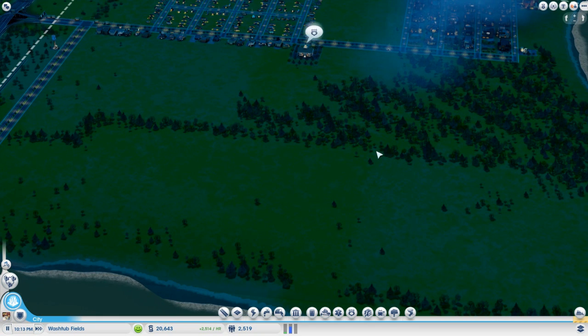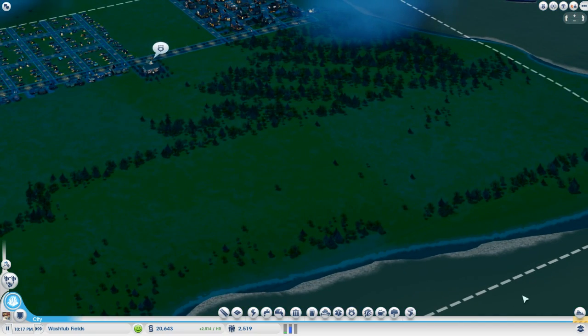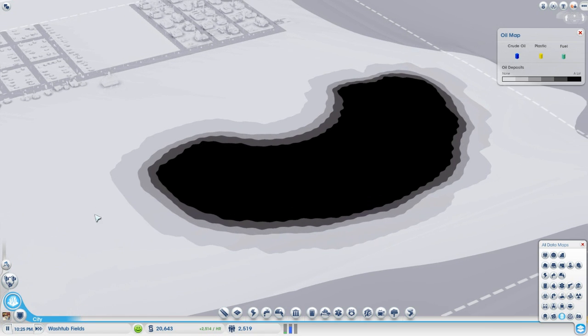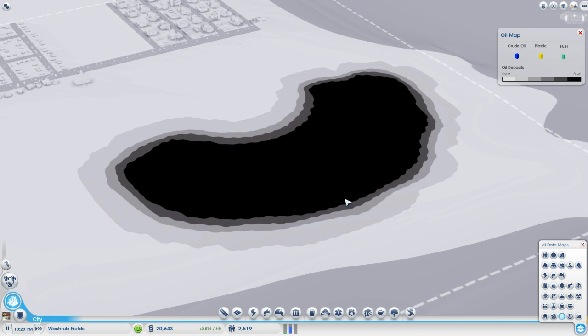So of course the first thing you'll want to do — I've already done this, that's how I decided to position my zones — is go into your data views button and select the oil map. It's the bottom row middle button. In most maps, oil is concentrated into only one or two key spots. You can see here all of our oil is in this kidney-shaped patch right at the peninsula of the city site.